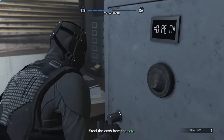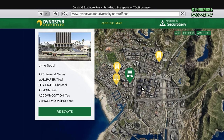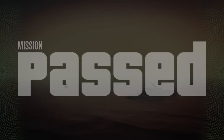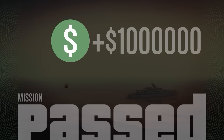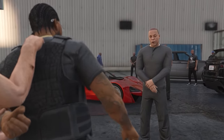Despite how good the Cluckin' Bell Farm Raid is, the money method in the number two spot just beats it out, and that is the Dr. Dre contract. In order to access the contract, you'll first have to have an agency and have completed one security contract. Once you've done both, you could then set up the VIP contract, aka the Dr. Dre contract. The contract is like a large heist — you have three mini heists and two finale missions. It takes roughly an hour and a half to two hours to complete, and in total you're going to be paid out $1.1 million. That means if you could do it relatively quickly, you're making almost $700,000 per hour from the contract alone.